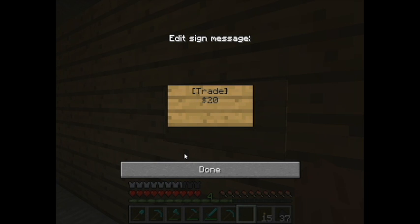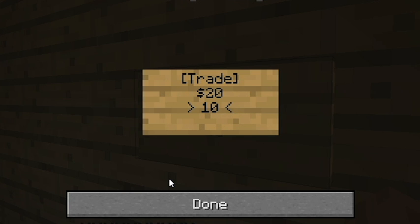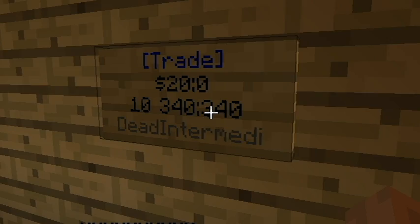Push enter and go to the third line. So, 20 bucks for 10 books. Then put the item ID, which is 340, then a colon. I have a total of 340, so I'm just going to put 340. And after that, just click done, and it's going to work just like that.